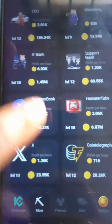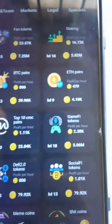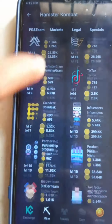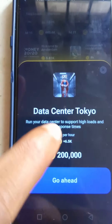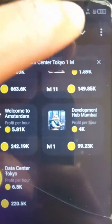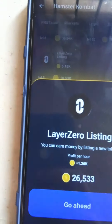Under the daily combo you can see different categories: PR & Team, Legal, and Special. My profit per hour here is 1.1 million — this is how you do it. You need to unlock these cards. I've unlocked almost every card except about three that require me to invite people. Look for the cards with the highest profit per hour. For example, Data Center Tokyo — upgrading it for 20,000 coins gives 6,500 coins profit per hour.